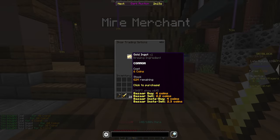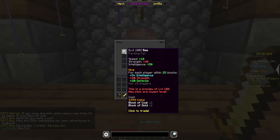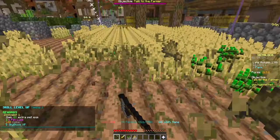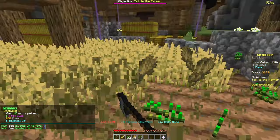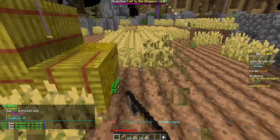Now we're going to be unlocking taming. All you need is 18 coal and 18 gold — you make two of each of those blocks before trading it in for our first pet. Make sure you actually equip and summon the pet by opening up your pet menu.